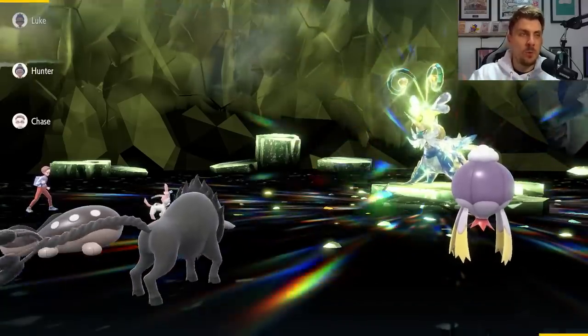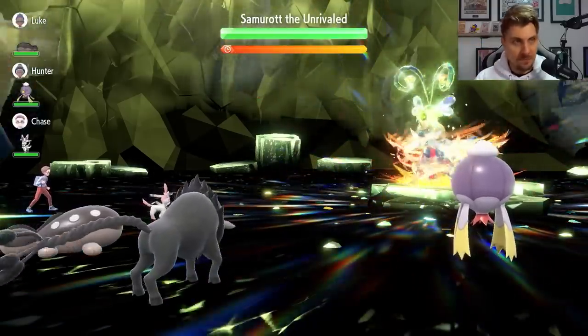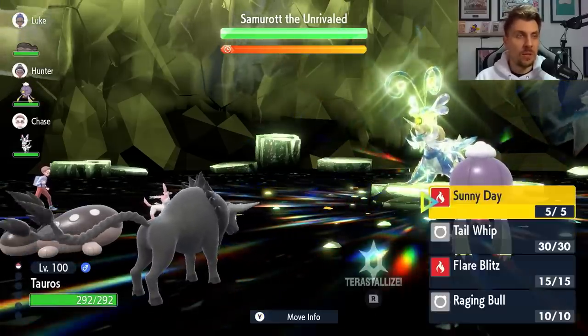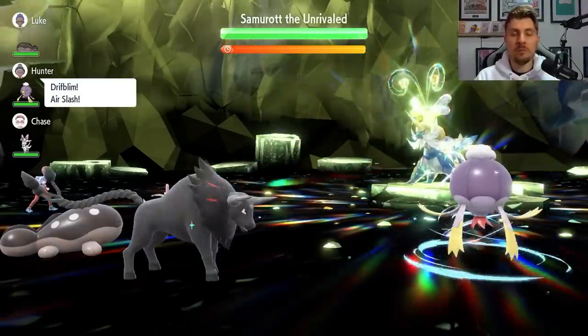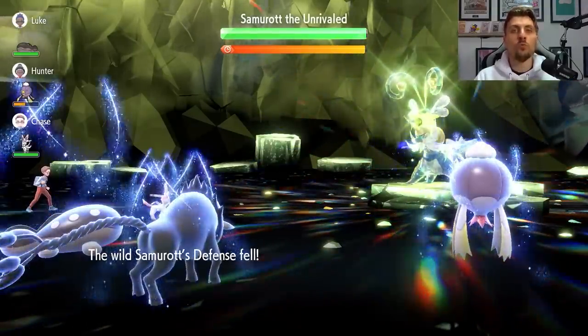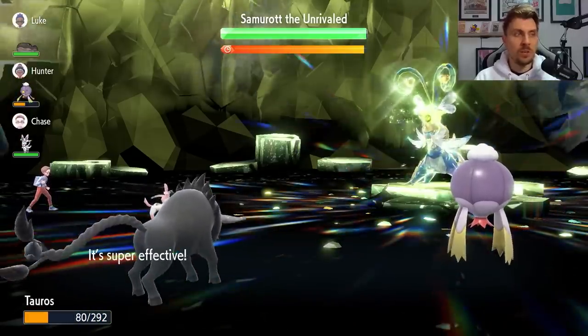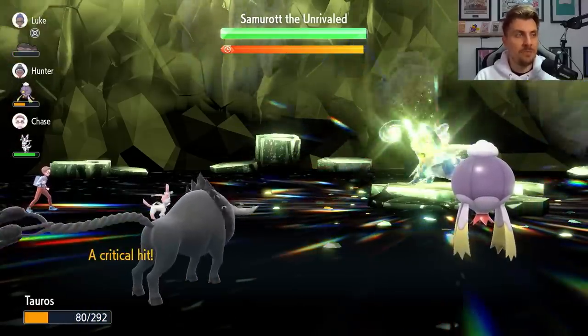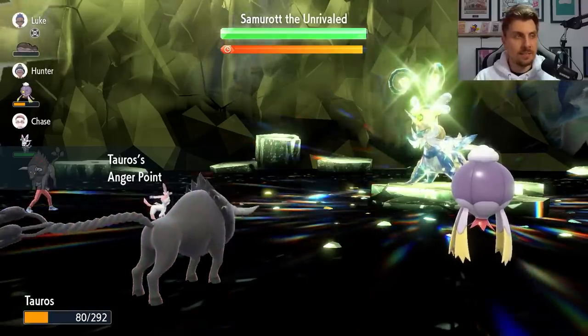Turn zero: we come into the raid and as always Samurott will set up its Focus Energy — that is fine. The first turn we're going to go for Tail Whip, which reduces the defense stat on Samurott by one stage, and it won't remove those stat drops for a little while into the raid. First turn we take that Aqua Cutter, and you can see the effects of Anger Point after that critical hit, which boosts our attack to plus six.